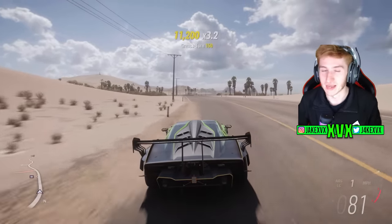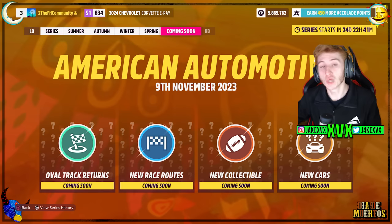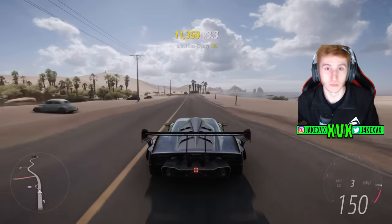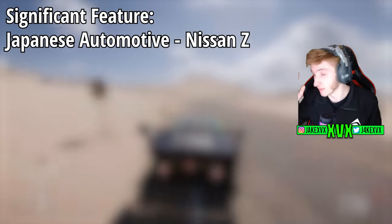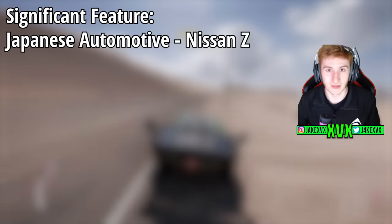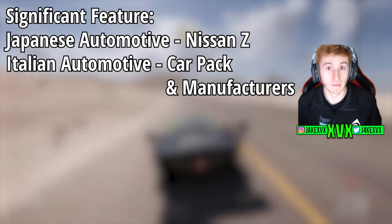Something that is definitely coming to Horizon 5 is the American Automotive Update. We did speak about this in my previous video, however a few commenters had some good thoughts. Each automotive update — Japanese, German and Italian — has had a significant major feature or car that fits the theme. The Japanese update had the Nissan Z. The Italian update had the insane Car Pack, one of the best we've ever had, along with four returning manufacturers. The German automotive update had a lot of sought-after German cars like the Audis and the BMWs.